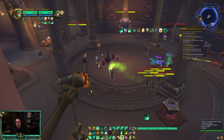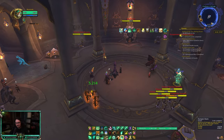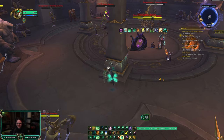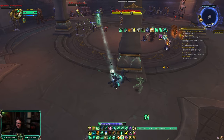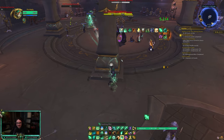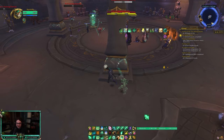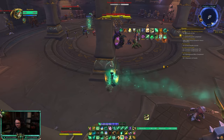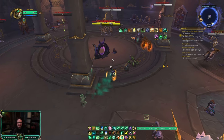Speaking of getting kicked, you can use Dampen Harm while you're kicked. So if you're getting trained, if I'm at full health and I have Dampen Harm and I see I'm starting to get peeled off, and they're going to want to use Storm Bolt or Kidney Shot, I'll try to get kicked and then use Dampen Harm. Normally they'll Storm Bolt or Kidney into it and then you're fine, because after the lockout ends maybe you can port and reset.